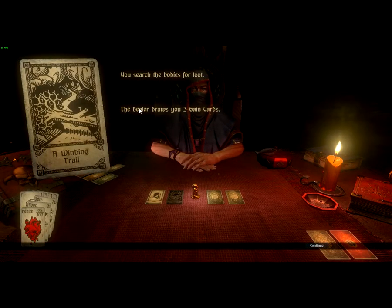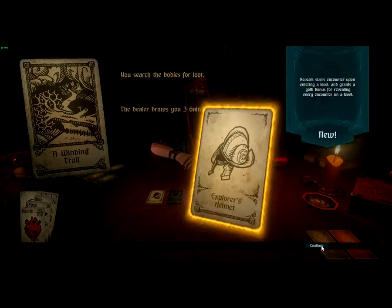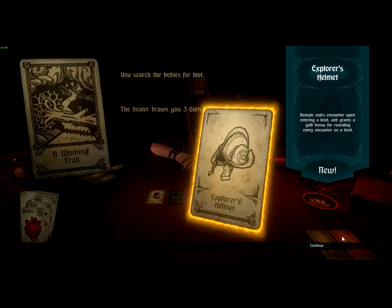You search the bodies for loot. The dealer draws you three green cards. Draw one equipment — Explorer's Helm. A small bonus to navigation. Reveals the first encounter on Pantella and grants you a gold bonus for revealing every encounter on the level. That's pretty cool.